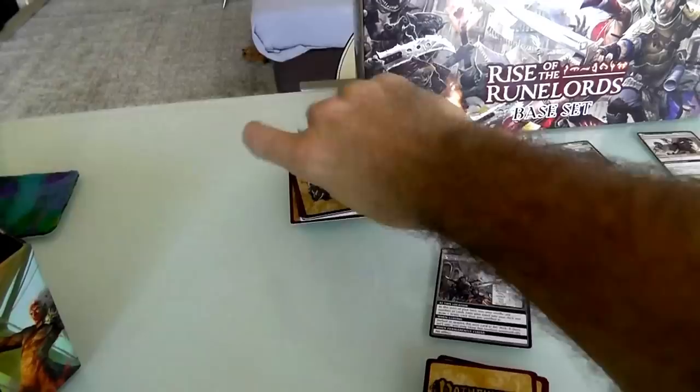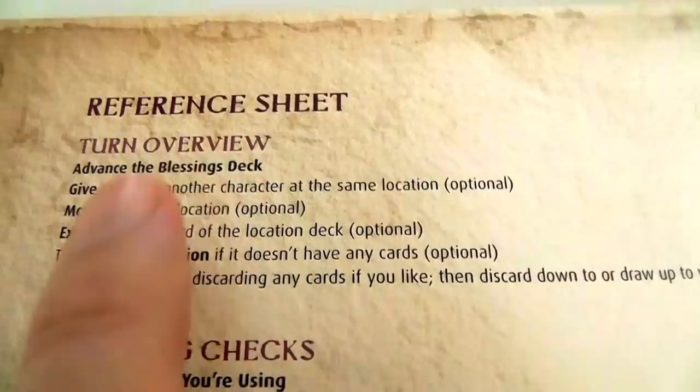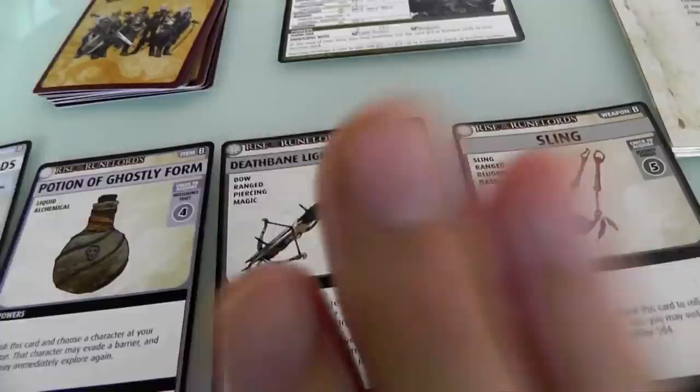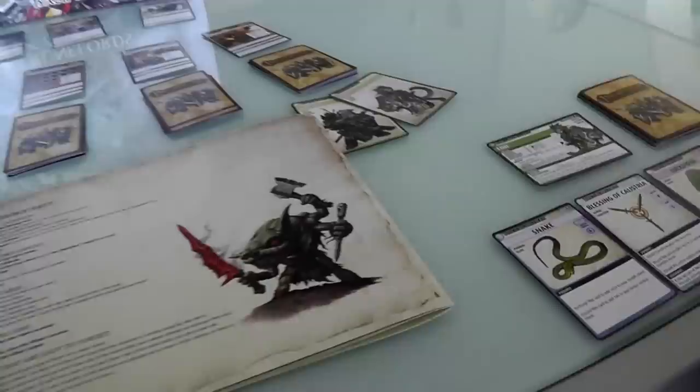I'm going to go first, so I reveal the first blessing — a Blessing of the Gods, the bog standard blessing — and put it down to indicate it's my turn. Now, if I want to, I can give a card to another player at the same location. This is why Jen and I always start in the same location every game, because I always end up with a couple of weapons in my hand, and I have that this time too — I've got my Deathbane Light Crossbow.